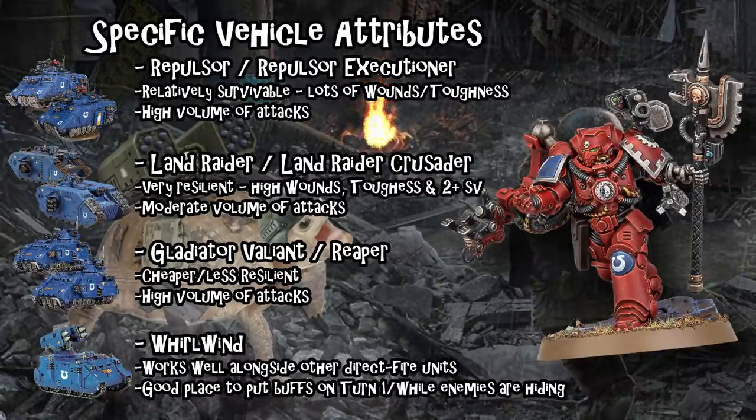Both vehicle types have 16 wounds, which is very powerful when trying to repair them, and both take defensive buffs really well. Despite lacking the core keyword and being unable to benefit from a lot of Codex stratagems, there are still many defensive buffs you can put on these big tanks. I'd go back and watch the Gladiator video — I talk about a lot of ways to buff vehicle survivability. They're going to draw a ton of firepower, and the goal is to make them soak as much damage as possible, stacking as many defensive effects as you can.